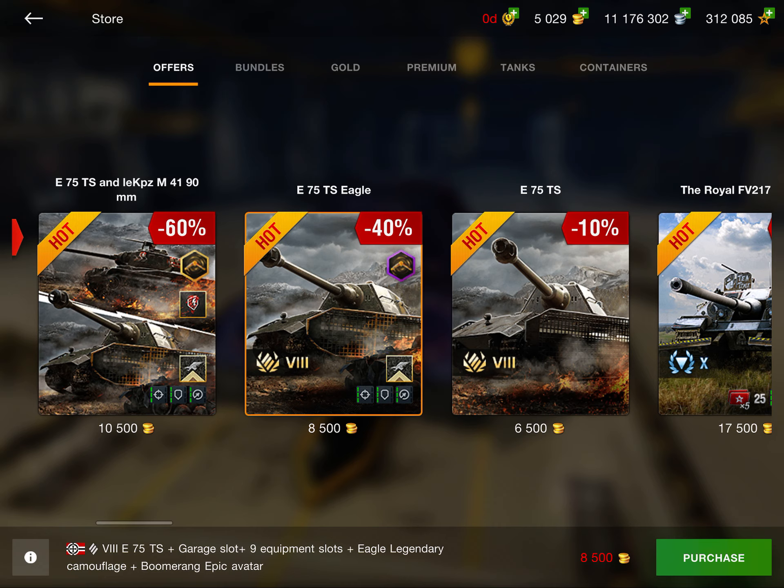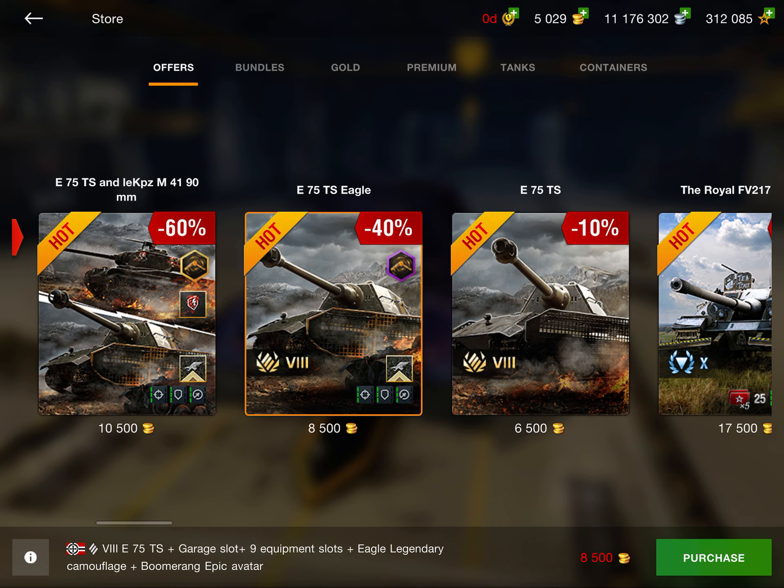Next up we have All Out Attack and Strong Push. This is basically just premium with some boosters added onto it. Not going to lie, not really worth it. I would not recommend getting either of these.